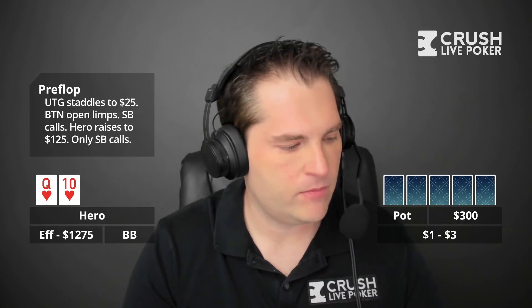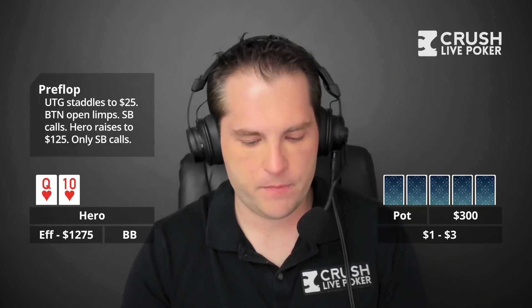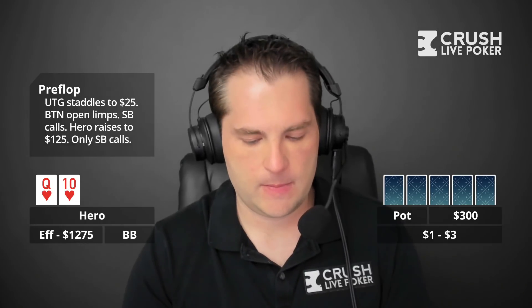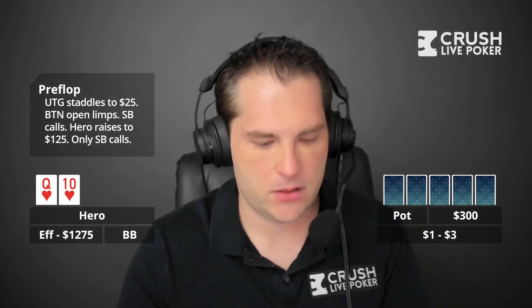The button calls to 25 — an open limp. Small blind calls. Hero is in the big blind with queen-ten of hearts and raises to 125. The straddle folds, button folds, and the small blind calls. So hero is in position in the pot, which is probably around 300.